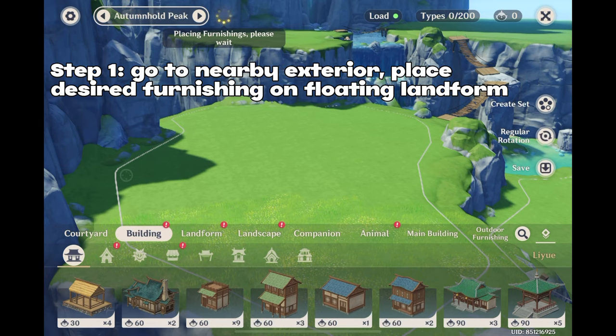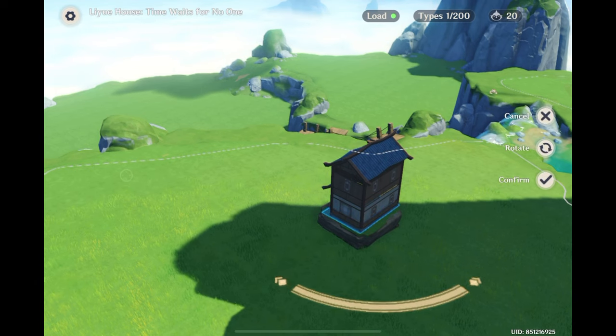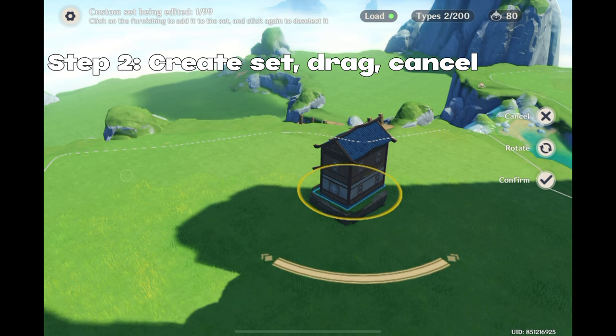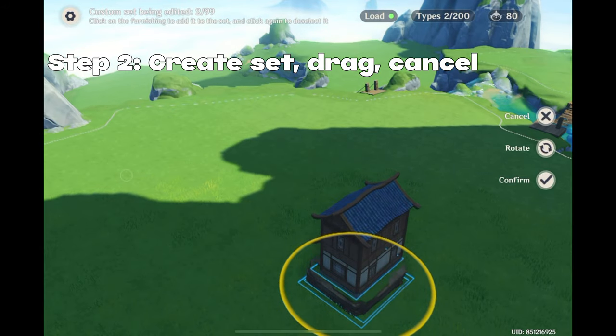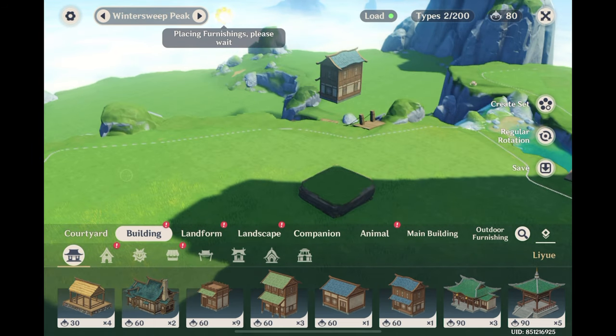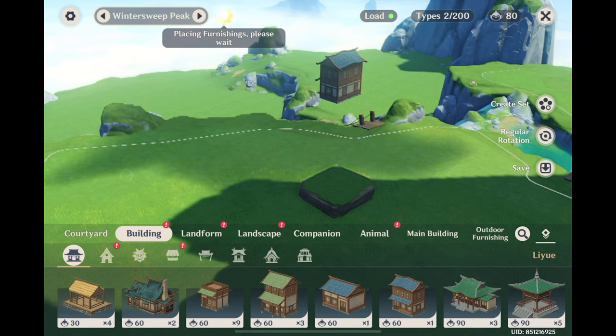The first step is to go to a nearby exterior and place the furnishing you want to use in your build on a floating landform. Say I want to build on Autumn Hold Peak — I'm going to go to Wintersweet Peak and place it on this landform. Click 'Create Set,' click on the furnishings you want inside your build, then click on your floating landform. Without clicking accept, drag your furnishings away from the exterior, then click cancel. The furnishings will appear the exact same distance you dragged, but in the opposite direction. If you drag it above landform height, it'll appear below landform height.